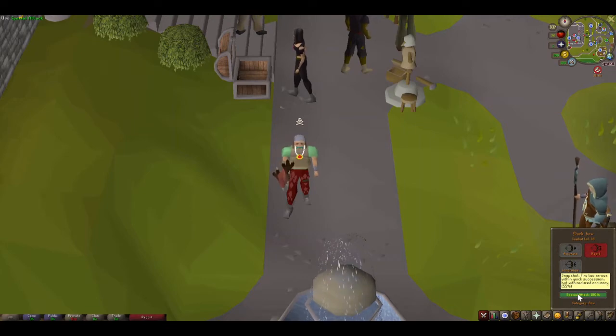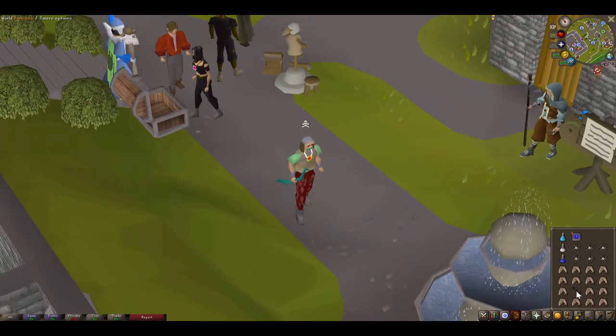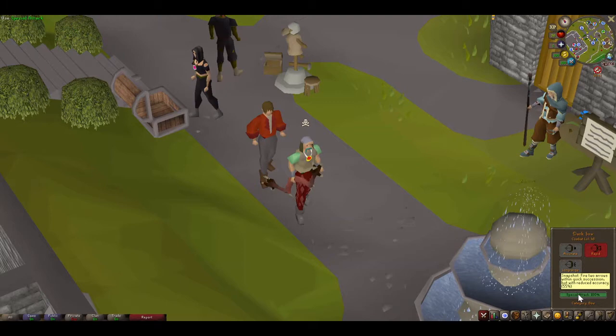Let's do that one more time in slow motion. We've got the magic bow on as the main weapon. Transfer to your dark bow when the enemy is low in health and hit special attack.